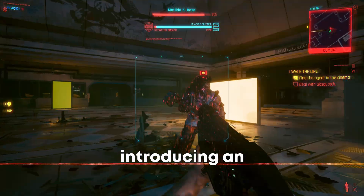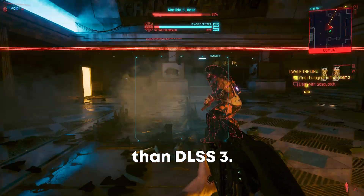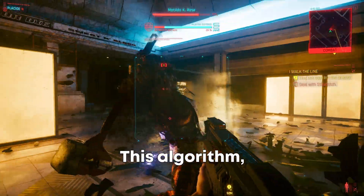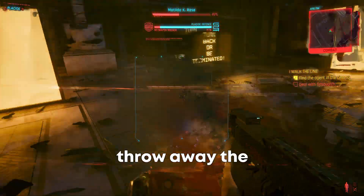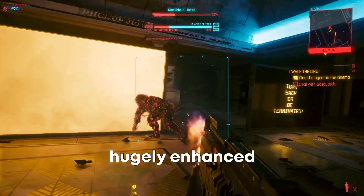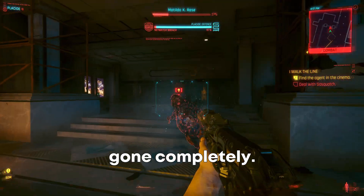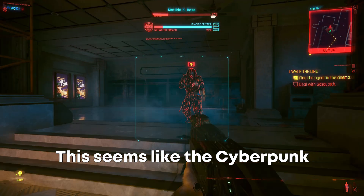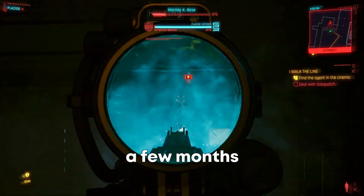DLSS 3.5 is introducing an AI powered algorithm that has been trained with 5 times more data than DLSS 3. This algorithm, instead of blending pixels, will keep the good pixels and throw away the bad ones, resulting in a much sharper image. They show examples of hugely enhanced reflections and the smearing and artifacting is basically gone completely. This seems like the Cyberpunk ray tracing overdrive mode that was teased a few months ago, honestly.